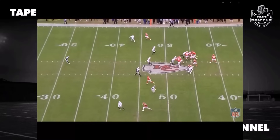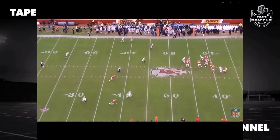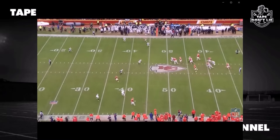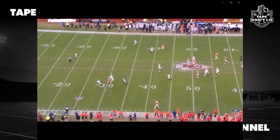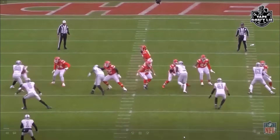Now we're going over how the Raiders stopped the Chiefs' passing offense and shut down Patrick Mahomes. He had a rough game, only put up 14 points, struggled, and had to roll out of the pocket. We're going to deep-dive into everything that happened on defense, so let's get into it.